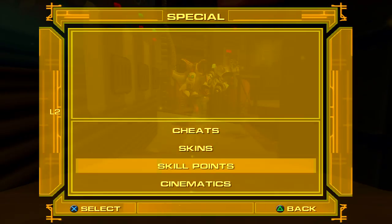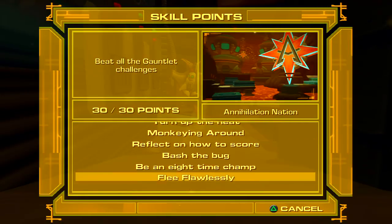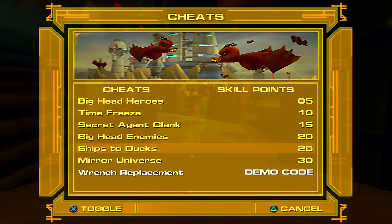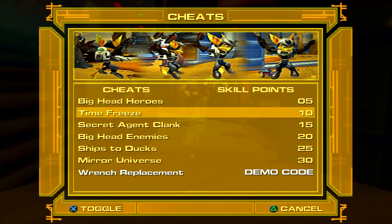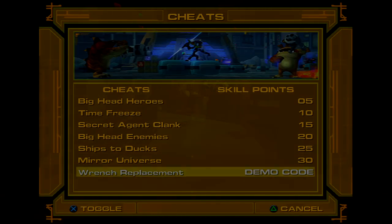When you get all the skill points — 30 out of 30 — you can unlock the wrench replacement skin. Anyway guys, if you enjoyed this episode please like and favorite. My name is Paul and I'm out. Peace.